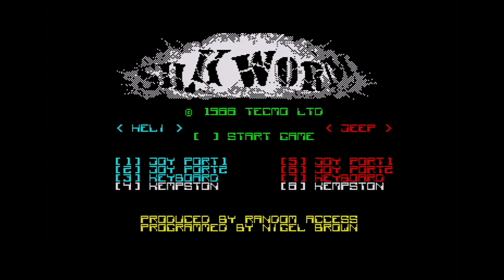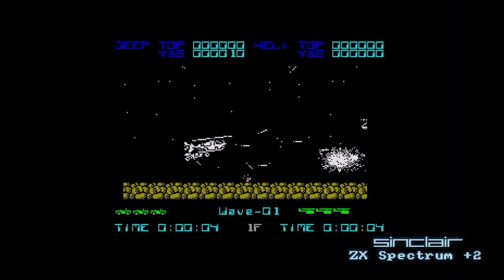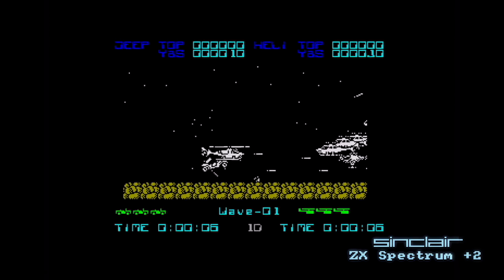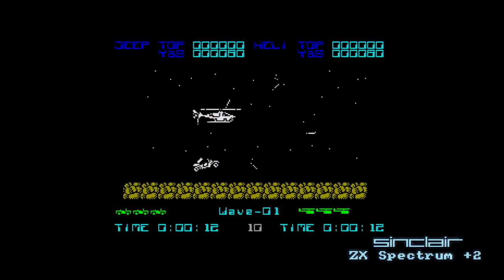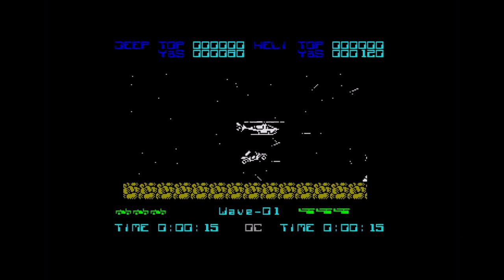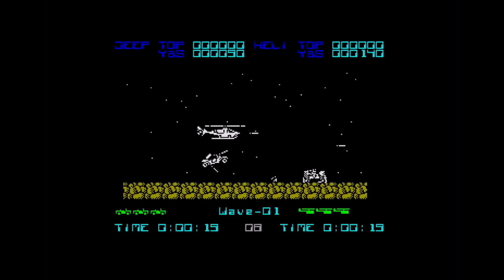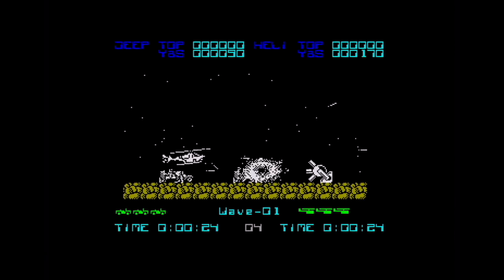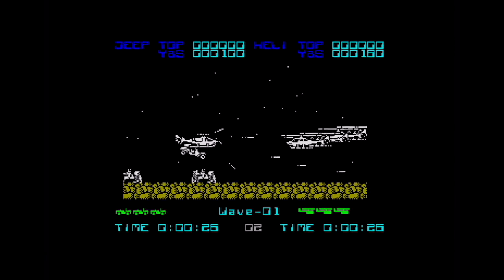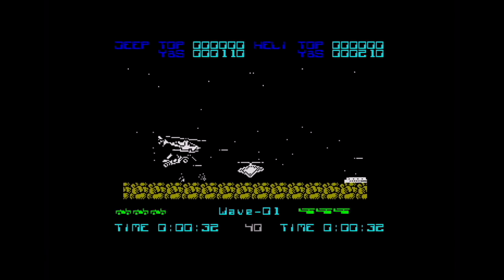Across to the Spectrum — this version is ported by Random Access. Here you get to play both the helicopter and the jeep at the same time. In one-player mode you control both at once, or in two-player mode you control them independently. This is quite fun as it doubles up your firepower. One thing I noticed on the Spectrum and Amstrad versions is there are fewer ground-based obstacles — there are baddies on the ground but not as many difficult things to jump over.